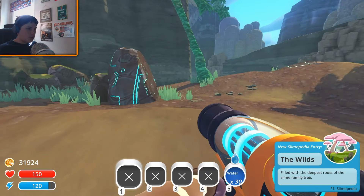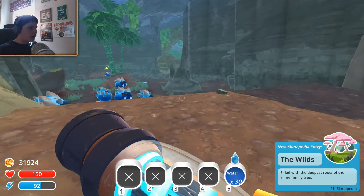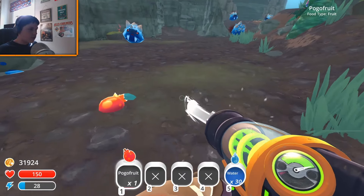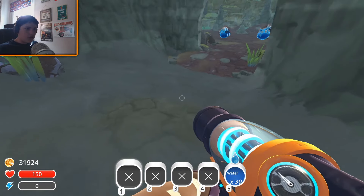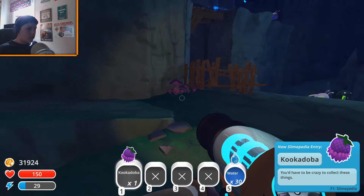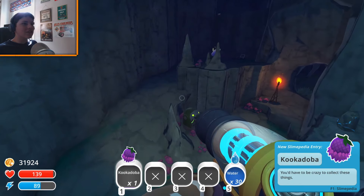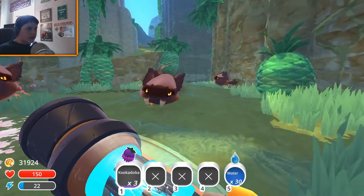He wants us to get the fruit and he'll reward us with like tofu or something. Basically we're gonna go and get it. Oh my goodness, I feel like I should have upgraded my energy potential before this. These are pogo fruits and the slimes don't eat them. It looks like we have to go up here — I'm surprised I haven't been killed yet. Okay, this looks very evil — oh my gosh, that scared the living daylights out of me.